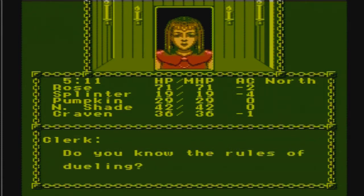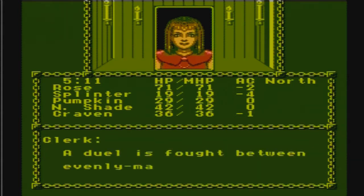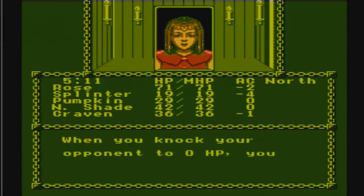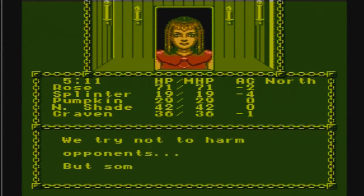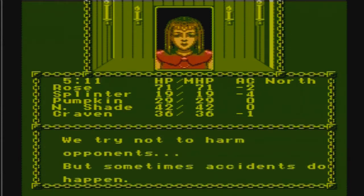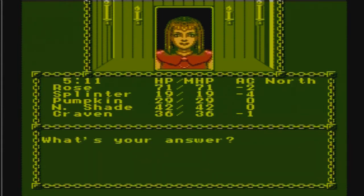Do you know the rules of dueling? We do not know the rules of dueling. A duel is fought between evenly matched heroes. When you knock your opponent to zero HP, you win. We try not to harm opponents, but sometimes accidents do happen. Do you really want to fight a duel? Yes, we do.